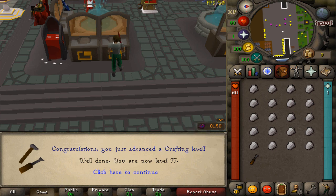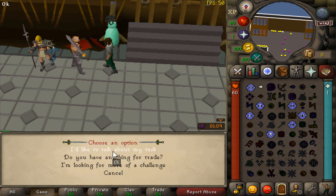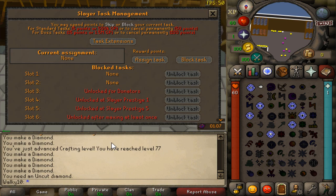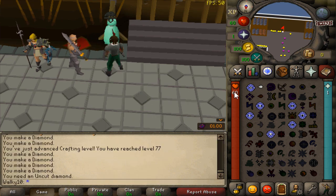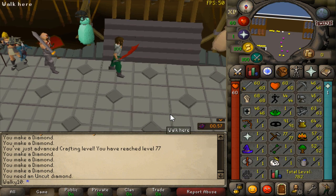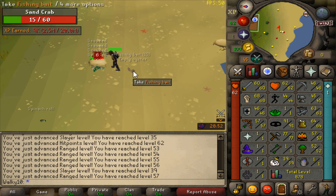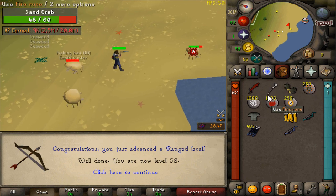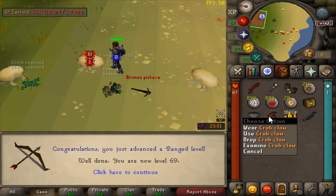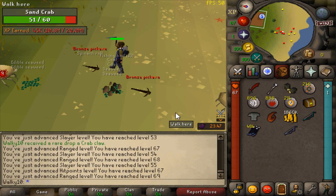Next I'm going to grab a Slayer task so we can do some combo training. I don't currently have a task, so let me assign one — we got Crabs, not too shabby. Let's get some Ranged, Magic, and Prayer up. We got almost 900 total level, and range is looking pretty decent damage-wise. Then we got 1000 total level — absolutely nice!